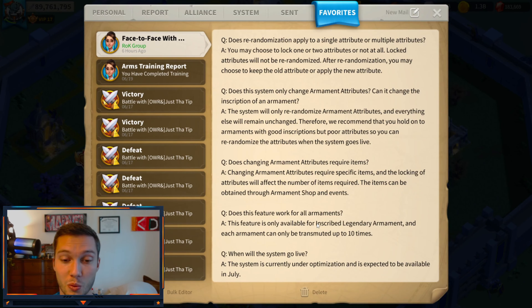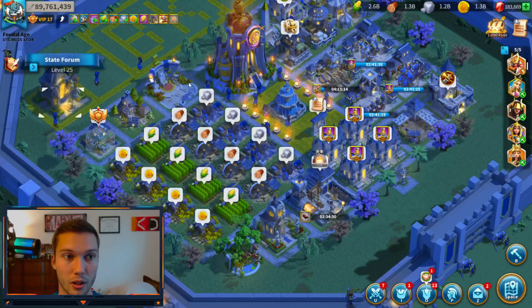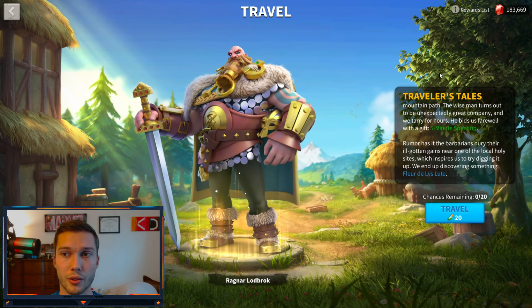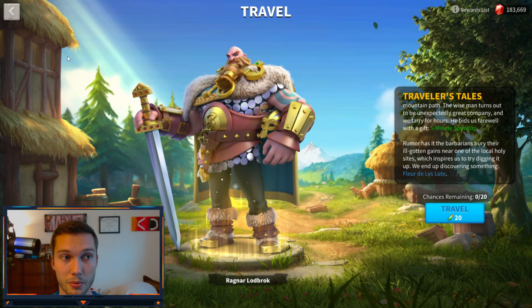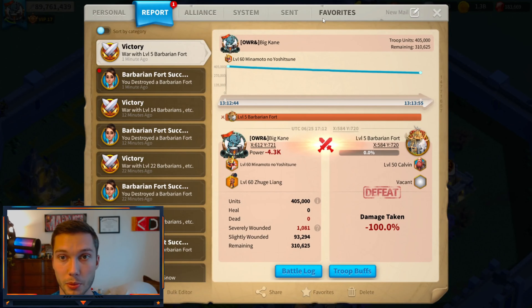When will the system go live? The system is currently under optimization and is expected to be available in July. God — it's only going to be about five months since they announced it. It is finally coming out. I think with this system also comes gem travel in the state forum, where you can travel for a certain amount of gems instead of 20 AP. They never specified the amount — maybe ten or twenty gems. If it's anything like a hundred gems it's a complete rip-off. Either way, it's going to be here in July.